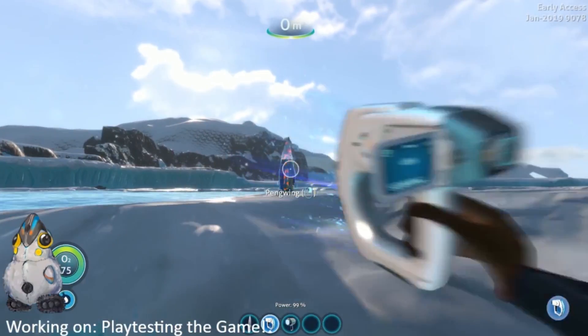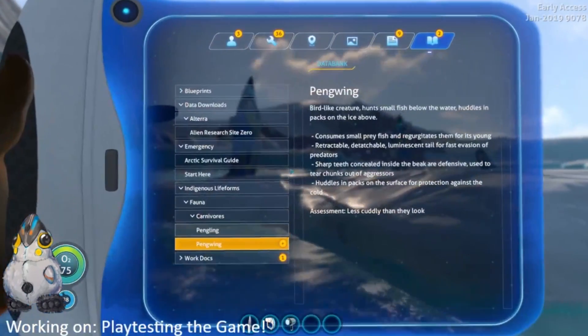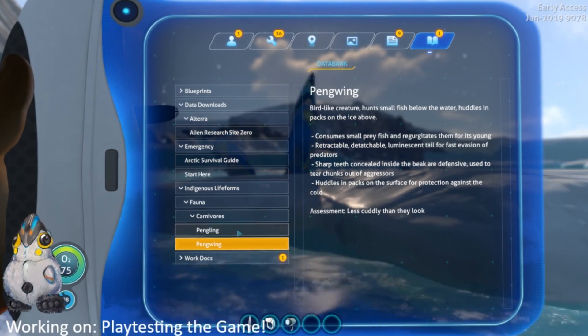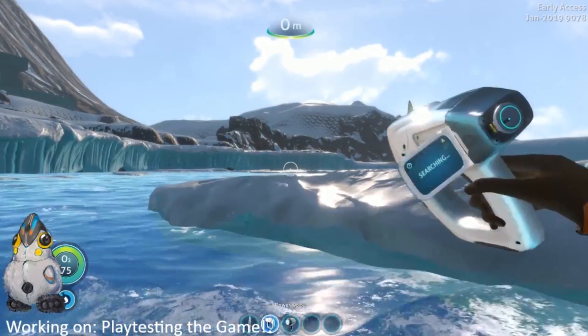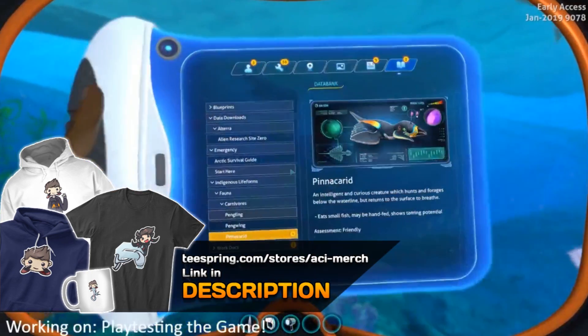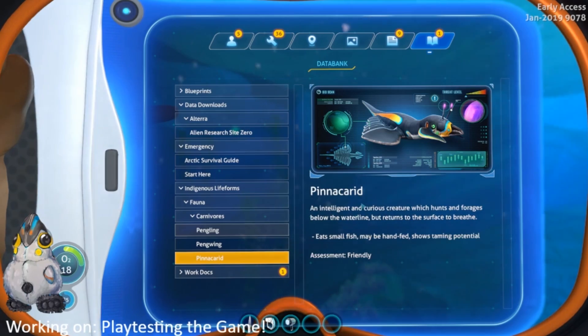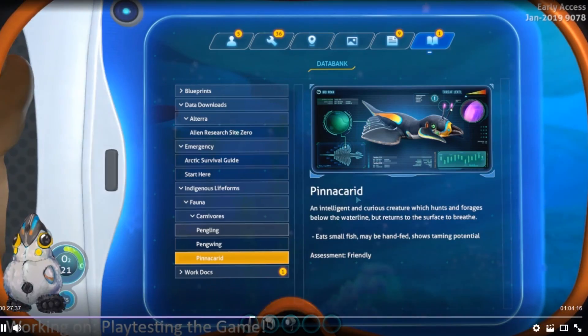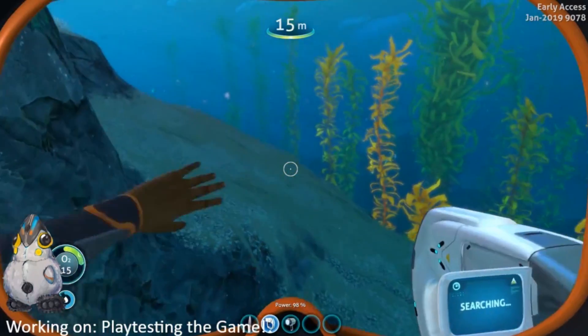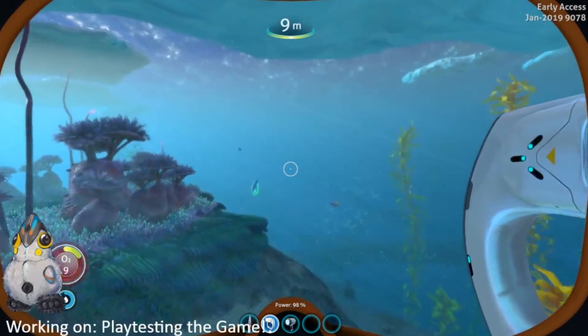Okay, we're scanning the Pinna Carrot now. 'An intelligent and curious creature which hunts and forages below the waterline but returns to the surface to breathe. Eats small fish, maybe hand-fed, shows taming potential. Assessment: friendly.' So we might be able to tame the Pinna Carrot — maybe it's something like the Stalker where it's not permanently tamed. Permanently tamed would of course be amazing, but I'm not sure if that will be in the game.